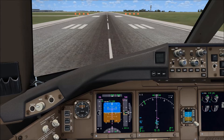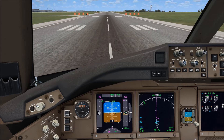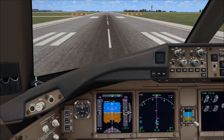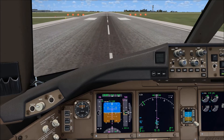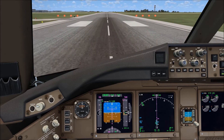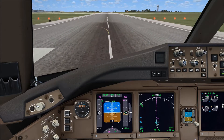Cabin ready, let's go. We'll bring the power to 55%, wait for the N1 to stabilize, then press the TOGA buttons. Thrust ref. And here we go. It's a derated takeoff, 67 degrees. The acceleration is relatively slow.